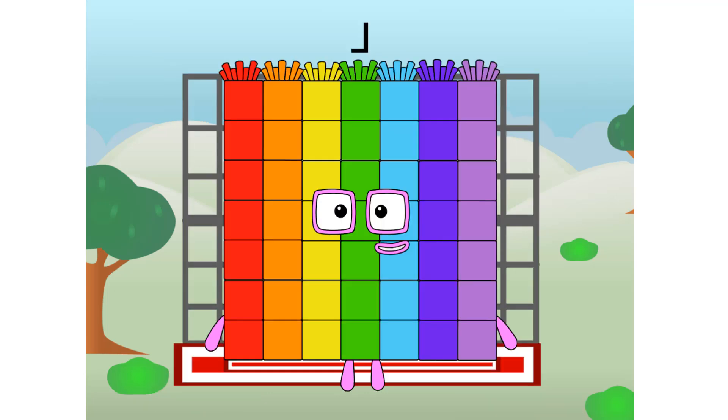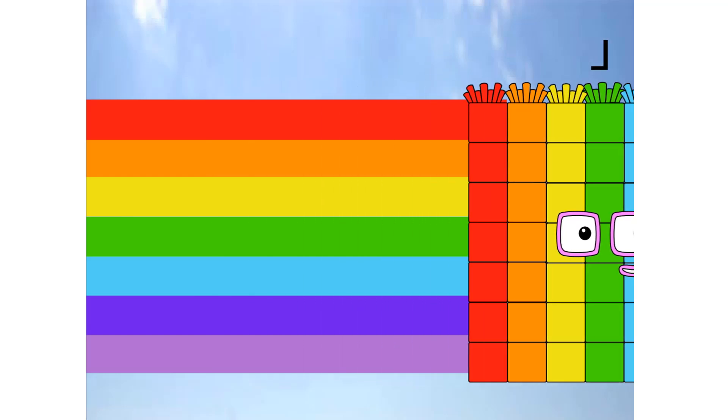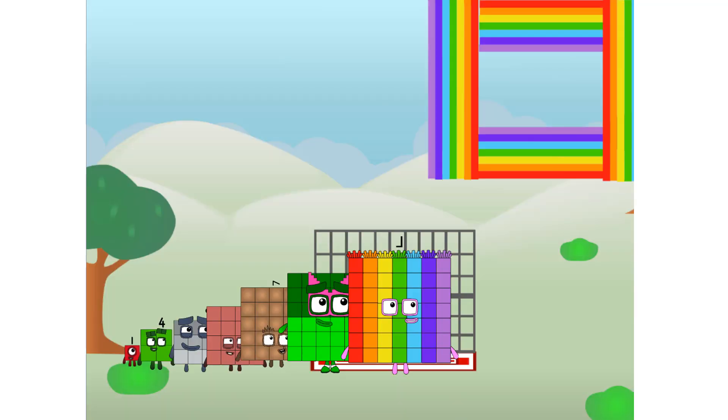We call in some friends, some big square friends. Commencing rainbow test flight. All systems checking out. Seven by seven. Wish me luck. Whoa, whoa, whoa. Yowzer! Hee hee hee. Didn't get that high, but I did just invent the square rainbow. Guess you've got to give it a go to get lucky.